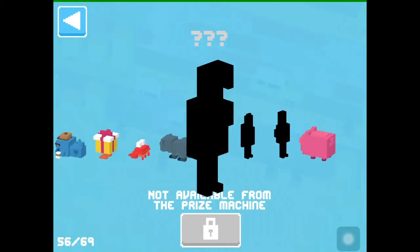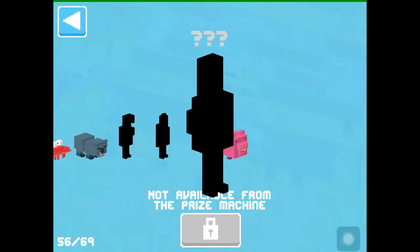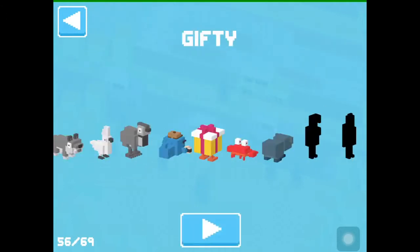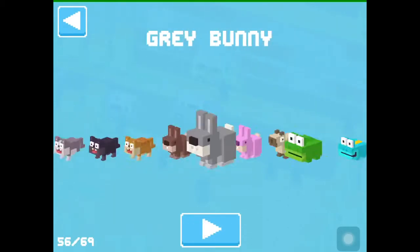The three remaining characters are the developers of Crossy Road: Matt Hall, Andy Sum, and Ben Weatherall. I was told that you have to play their favorite characters and beat your high score, or at least get near your high score, so it will be called a great score.